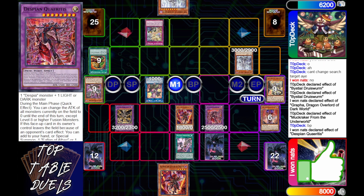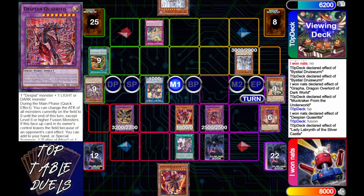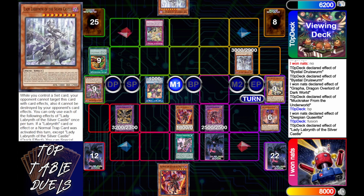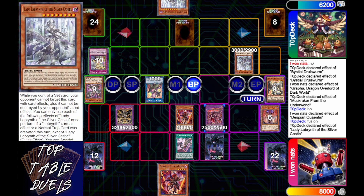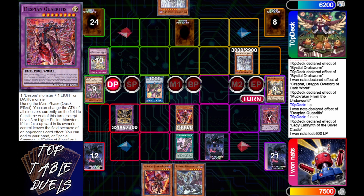Top Deck says he's going to battle phase; i1nats activates the Queridus effect to change the attack rate to zero. Then Top Deck activates his Dimensional Barrier, which gets Silver Castle's effect on, allowing him to set a Dogmatica Punishment. Silver Castle swings over the Queridus and they pass turn.